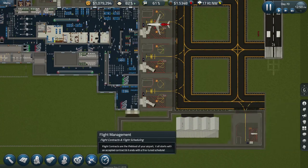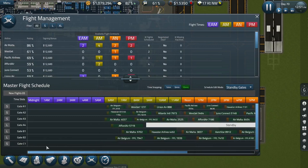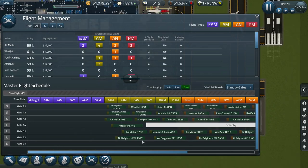The next thing to do is schedule the flights to come in on this new gate, C1, which is a small gate. We will return once we start getting some flights into our new gate.